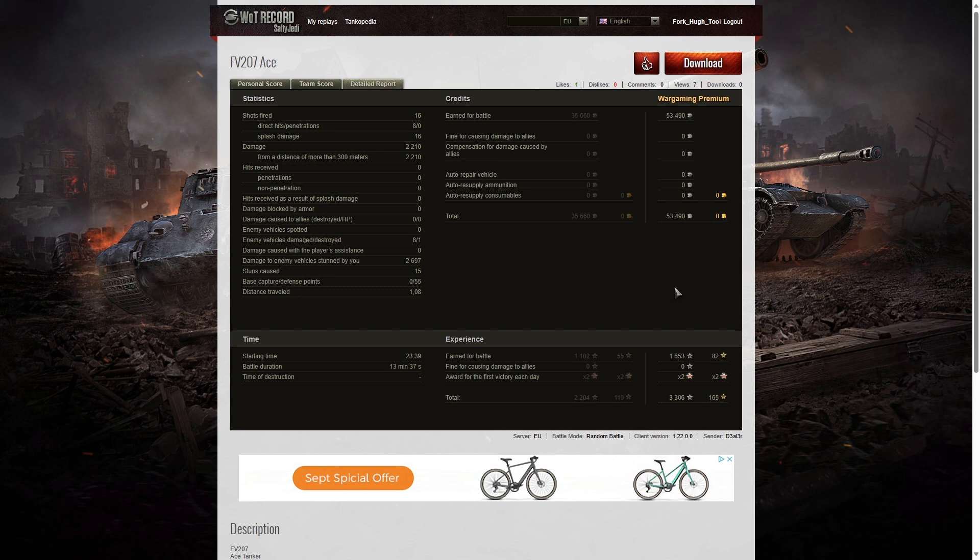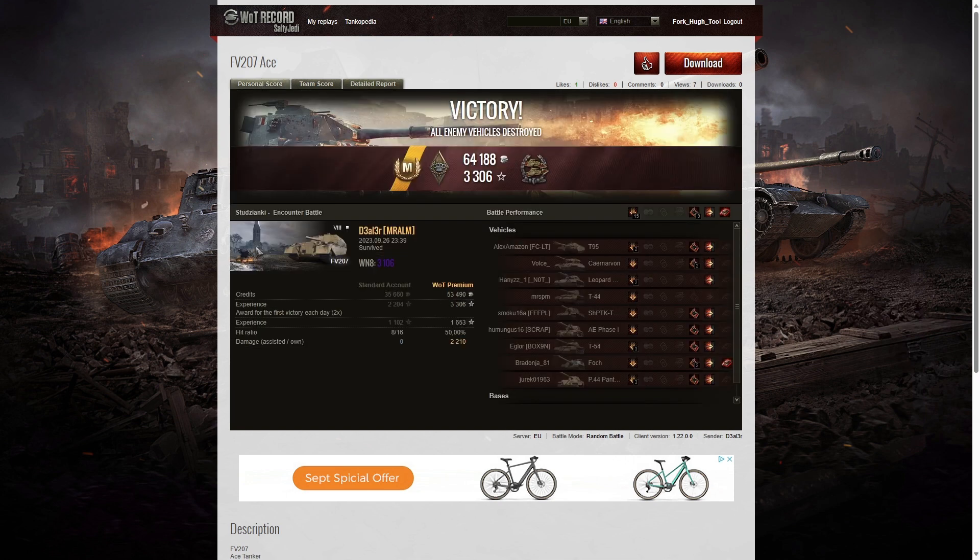He got 2697 hit points of stun assist, 15 stuns — that's how he got the ace tanker. He also got 55 defense points resetting the cap. On the premium account he earned a profit: 53,490 credits without having to resupply ammunition, consumables, or repairs. That's another way to boost your credits — buy supplies ahead of time so you don't have to pay for resupply. He also earned 3306 experience points. The FP207 isn't the easiest SPG to play — it's fairly slow at only 29 km/h — but it fires fairly rapidly. One of its biggest benefits is a very wide arc: 44 degrees, 22 degrees either side of the centerline, due to how the gun was mounted in the casemate.